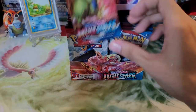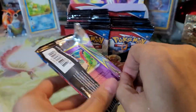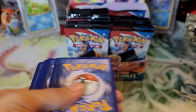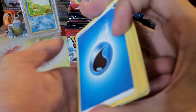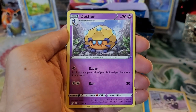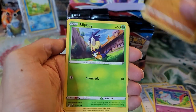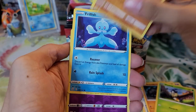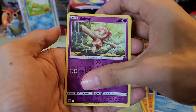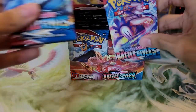Let's start going on the left side to mix things up. We have a Water type energy, Indeedee, Dottler, Fan of Waves, Chimecho, Rolycoly, Blipbug, Cubone, Frillish, Ball Guy reverse holo, and a Centiskorch non-holo rare. Not too bad. Here is the Empoleon artwork.